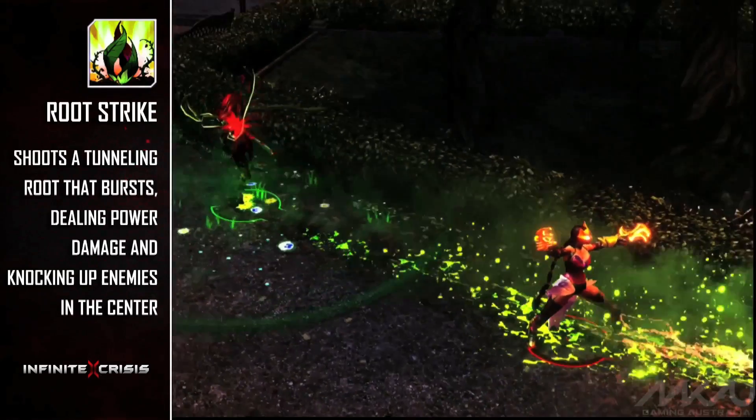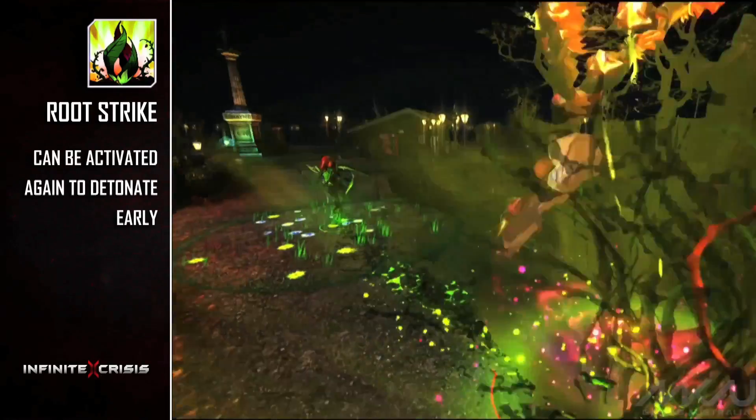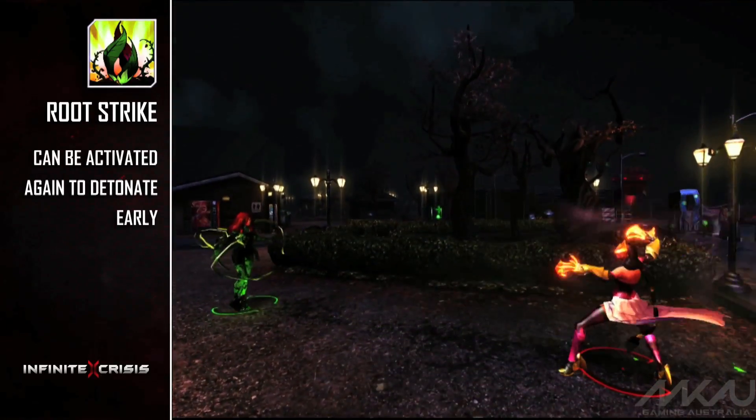Root Strike is a tunneling root skill shot which explodes and does magic damage when it reaches its maximum range. The ability can also be activated early to force the explosion at a closer distance.